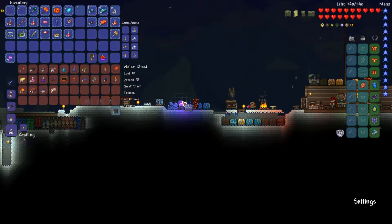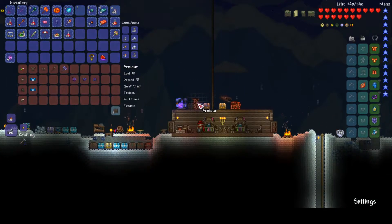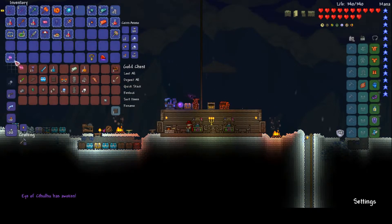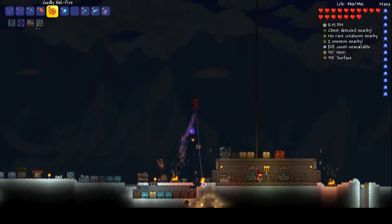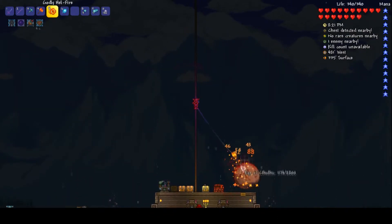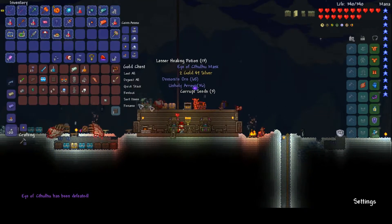I quite often get close to death — well, I quite often die, but you know what I mean. We need to see if we have a normal mana potion. Let's kill you quickly because I'm bored. Nearly dead already. There we go and we got the eye of Cthulhu mask, which we probably already had but who cares.